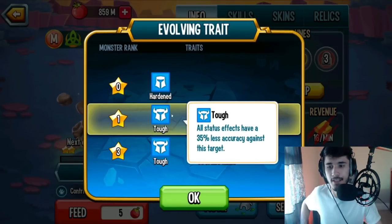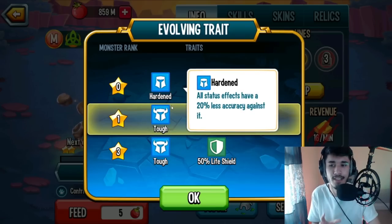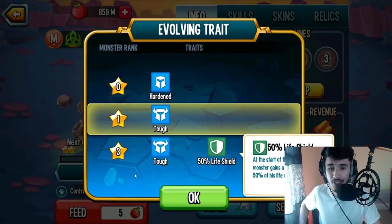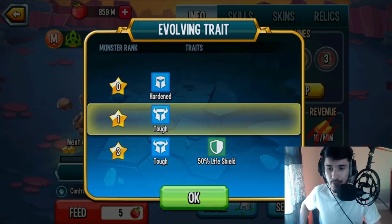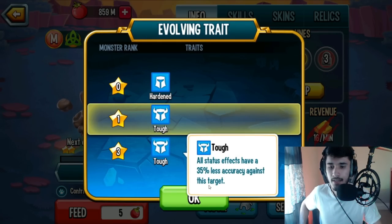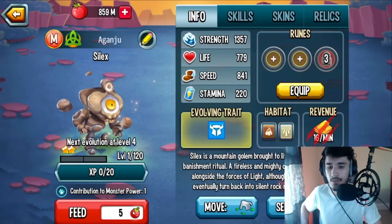Looking at the evolving traits: you have Hardened, which upgrades to Tough. After Tough, you unlock a 50% life shield — but it only applies to himself, sadly. There's also that Tough trait as well. So apparently, is he an attacker or a denier? Let's take a look.